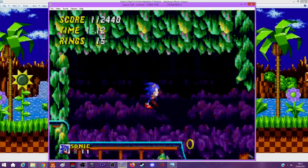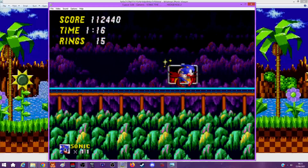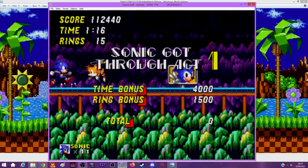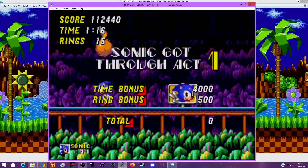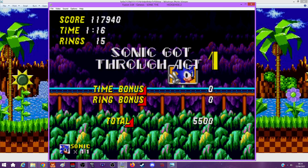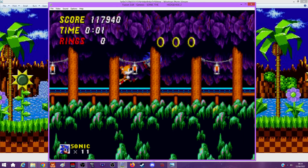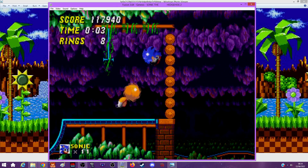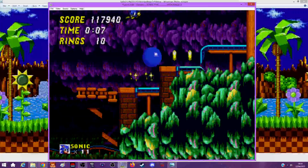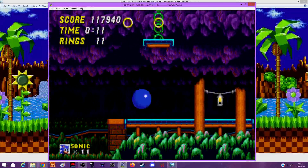There are cheats to unlock Super Sonic and debug mode without getting any Chaos Emeralds. Debug mode as a kid was the most fun thing ever - I actually crashed the game once playing around with it. If you jump at the end just before the results screen comes up, you can retain control of Sonic. Unlike Sonic 1 there are no hidden bonus points around the sign at the end of the level. I don't know why they got rid of that.